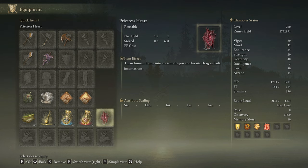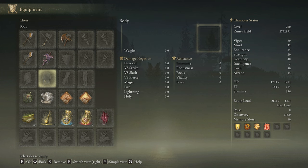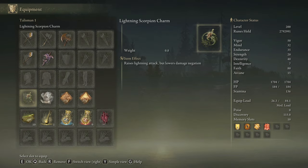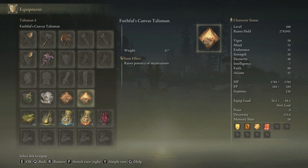For this build we are going to use the Priestess Heart — this item will turn our character into a dragon. In dragon form we can use it once more to increase the damage of the Dragon Cult incantations by 20%. The buff will last only 60 seconds, so if it expires you will have to use it again. The main problem is that we are not going to be able to use any armor set, but we will gain a significant amount of additional damage. The best talismans for this build are the Lightning Scorpion Charm, the Godfrey Icon, the Fluxcane Canvas Talisman, and the Faithful Canvas Talisman.